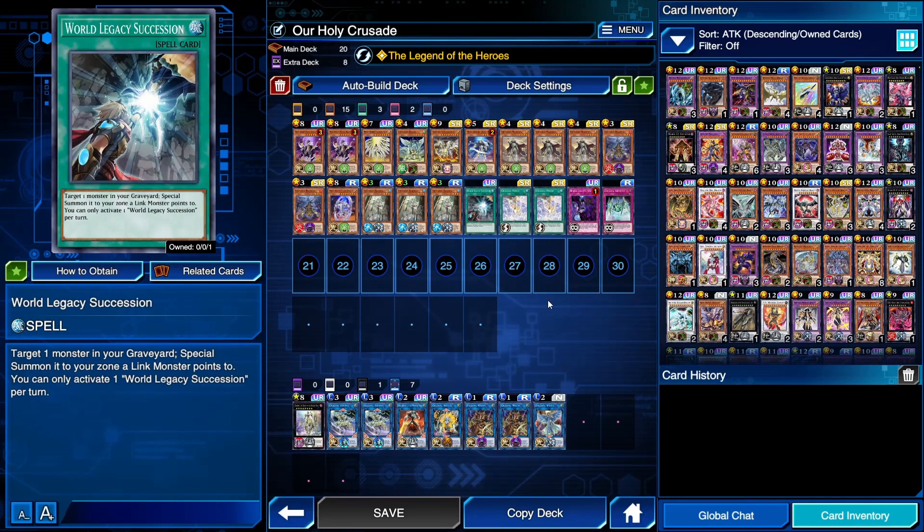World Legacy Succession — target one monster in your graveyard and special summon it to a zone a link monster points to. You can only activate one World Legacy Succession per turn. This is a fine card and you will see lots of use with it.